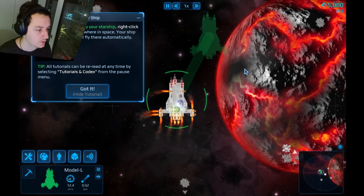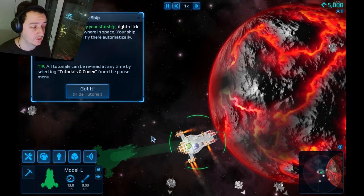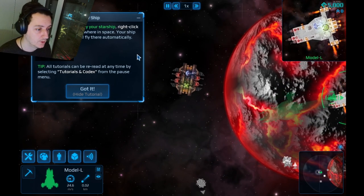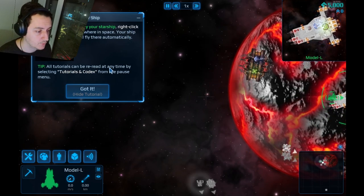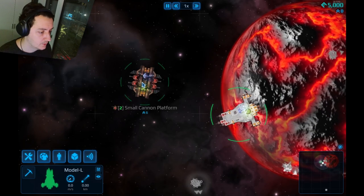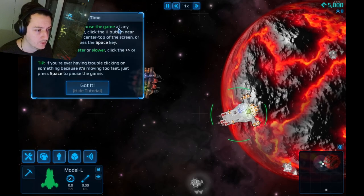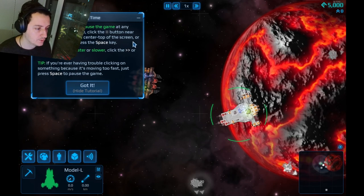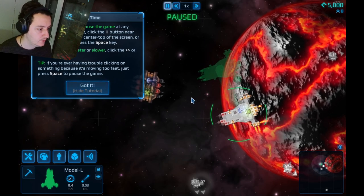My mouse has a problem — I can barely right-click. I spilled coffee on it last week and my right click is not functioning properly. Fly your starship — right-click and your ship will fly there automatically. A small cannon platform — do I have to destroy this? You can pause the game at any time. Space to pause — perfect.